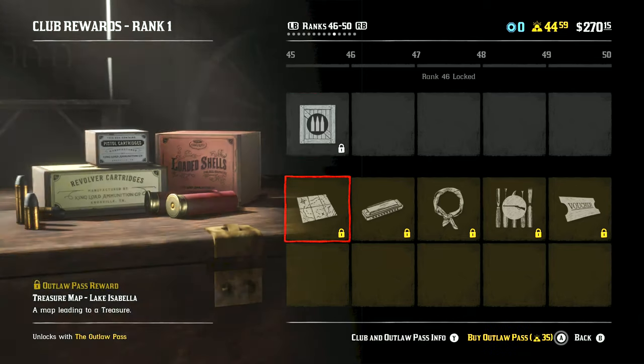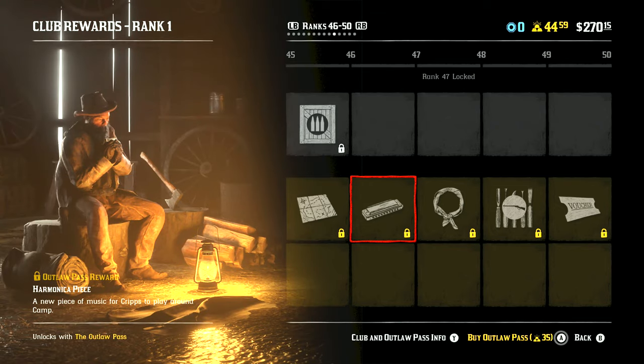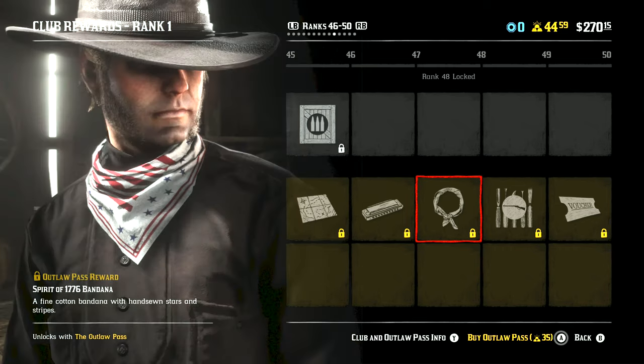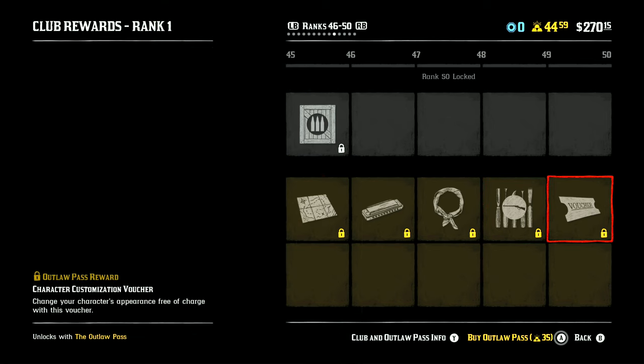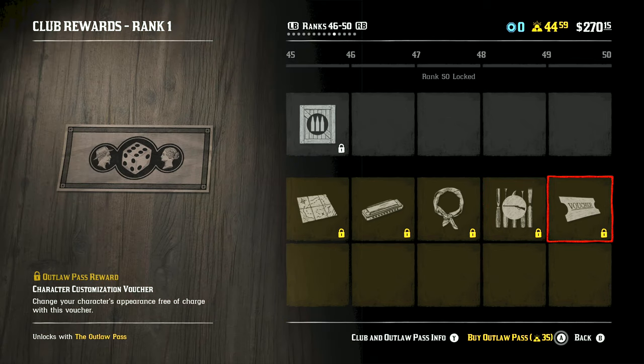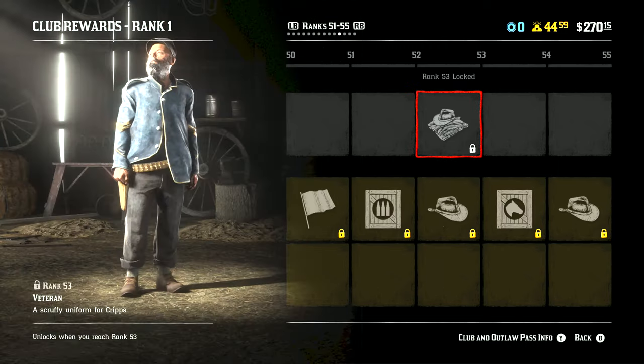So curious to see what that does. Treasure maps, which are going to get more gold bars and more cash. Harmonica — this one's interesting because Crips will now play a new piece of music. Because if you go to the camp, he just plays that same one over and over again, so that's interesting. I do love this bandana, by the way — definitely going to get that, my character has a bandana. Leather styles. Character customization voucher — I've already done a video where I get to recustomize my character, so I'll upload that as well and show you how to do that.